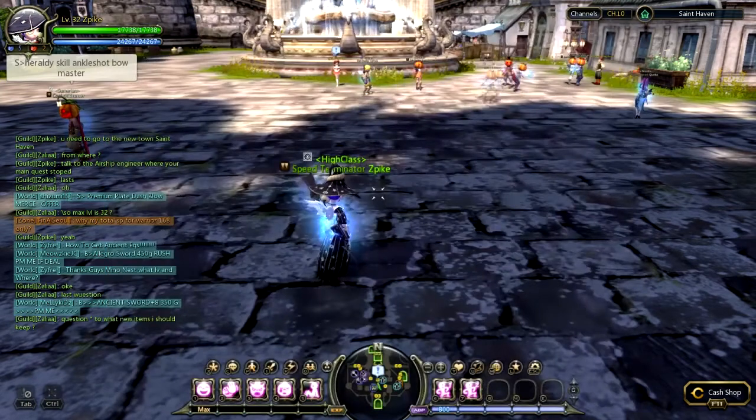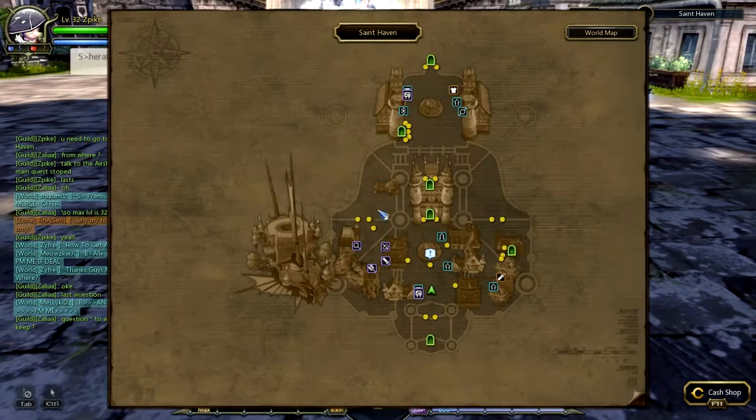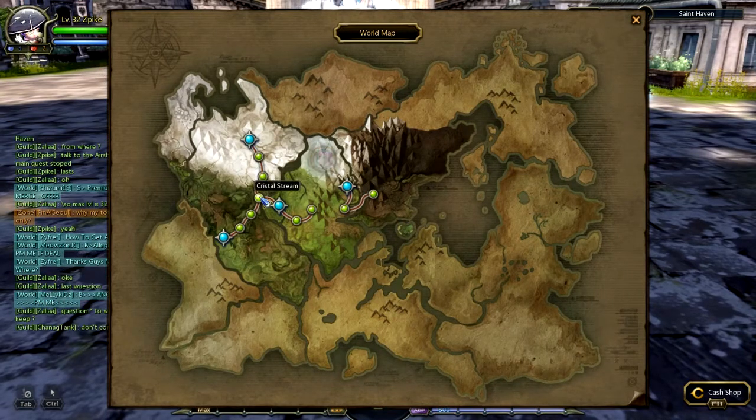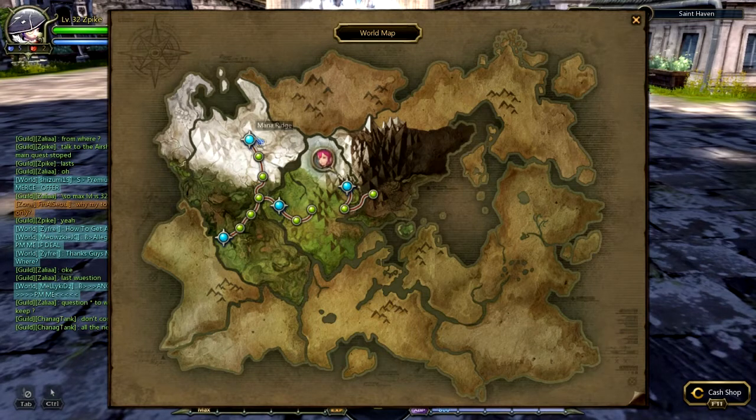When you're done with level nine, open the map again. You're going to get some quests to talk to someone in Crystal Scream, and after that you go to Calderug Village. At that point you're basically done with Mana Ridge and Priority Town.